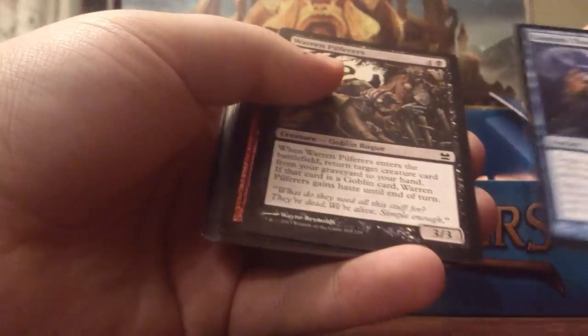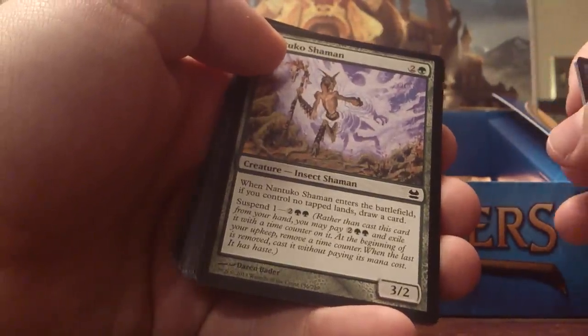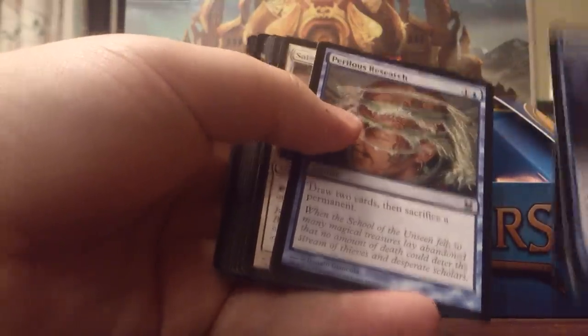Pack 14 — these are just so fun. Dampent Thought, Warren Pilfers, Warspike Changeling, Nantuko Shaman. Torrent of Stone, Thalid, Facevaulter, Perilous Research — I like Perilous Research, I don't think it's going to go in my EDH deck though. Assault Field, Street Wraith — hell yeah. Spore Sower, Desperate Ritual. Vivid Meadow also going on my EDH deck. And the rare is Blink Moth — hell yeah. Auntie Snitch, yawn.